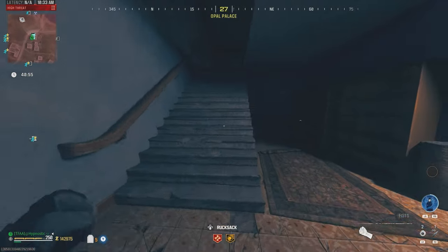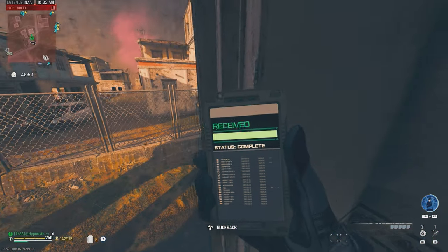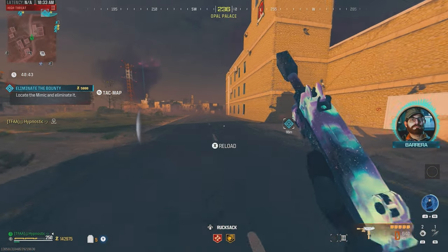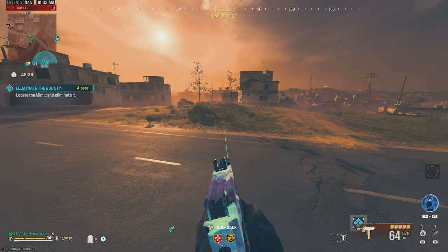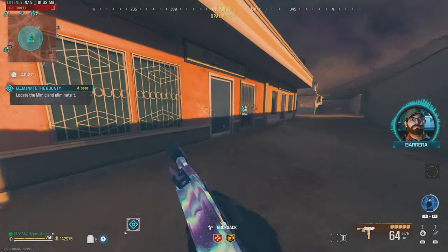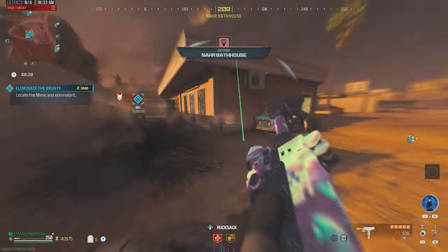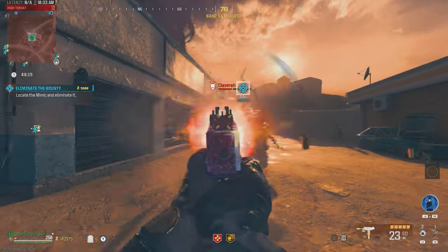I'm already impressed. Let's pick up that bounty contract and see what target it gives us — hopefully a mega. It's a mimic. Okay not bad. Wonder Fizz is pretty close so I guess we'll kill him without Deadshot and then perk up afterwards. Mimic, there he is — start hitting him. Oh my god, we're just eating into that guy's health bar.